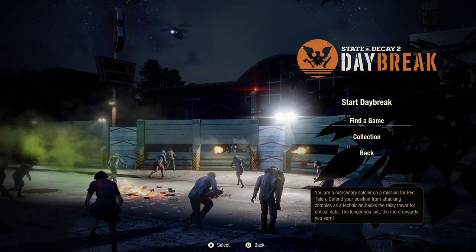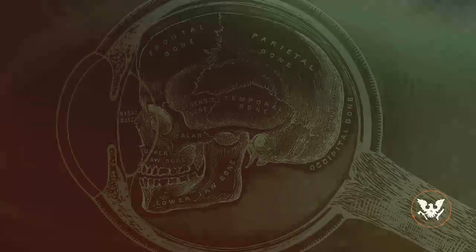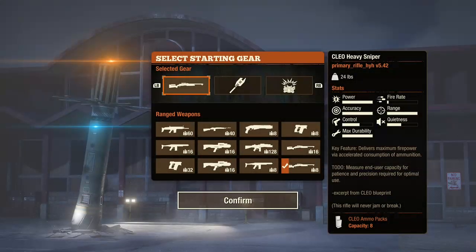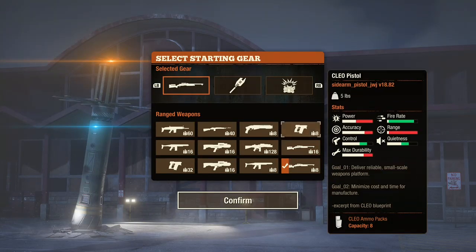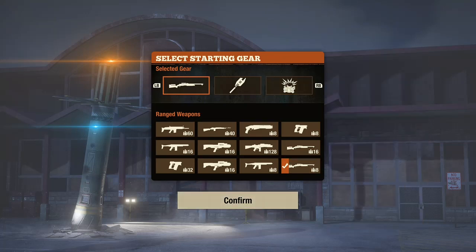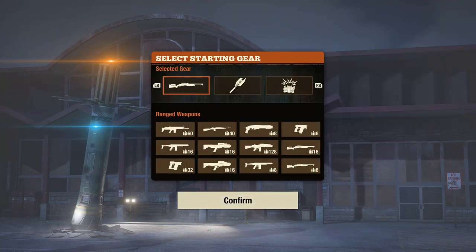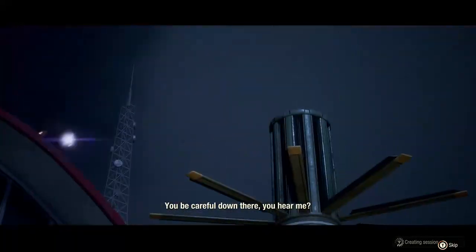Now you can find a game — which would be joining random people — or you can start Daybreak. There's no way to do a lobby, which I wish they would fix. There's no way to do a lobby, invite friends in, and then start. You have to start the game, wait for it to load, then push your home or dashboard button and invite someone to your game. It takes about 30 seconds or so to invite someone and get them in your game to protect you from the zombies. This guy won't wait forever — he'll only wait like a minute and a half to two minutes, and then he automatically starts it.